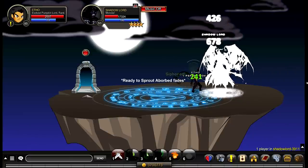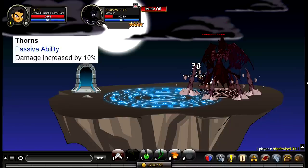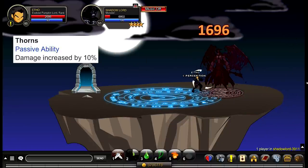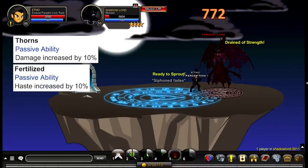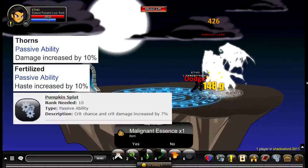Evolved Pumpkin Lord has two rank four passives and one rank ten passive. Your two rank four passives are an increase to your damage by 10% and an increase to your haste by 10%. Your rank ten passive is an increase to your crit chance and crit damage by 7%.